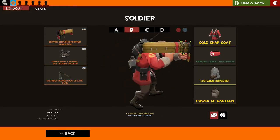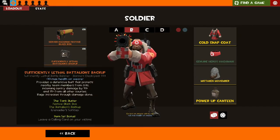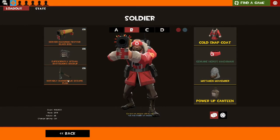I have my kind of Korean-been-kidnapped look here. My Black Box — this is something I tried using the Battalion's Backup with the Black Box and it absolutely rolls teams, it's unreal how useful it is. I only have the Escape Plan because you've got to dig out of Korea.